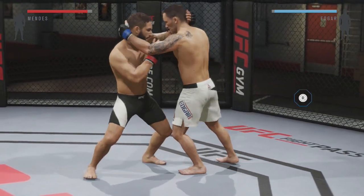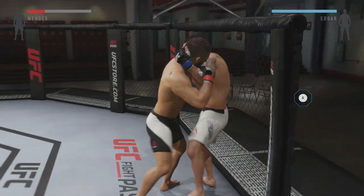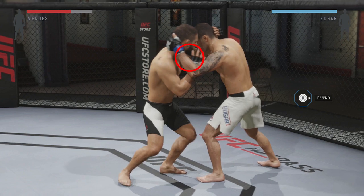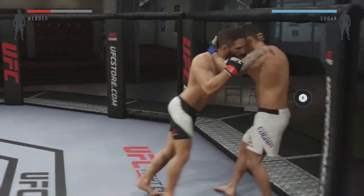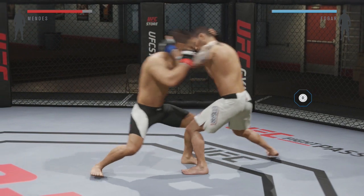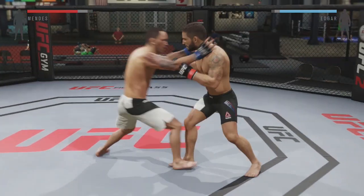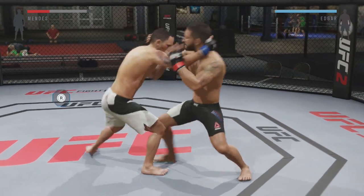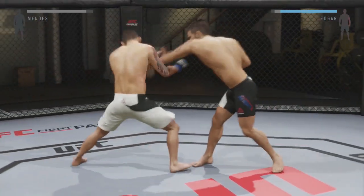Next I'm going to go over defending the Thai clinch attempt from single collar. When you get engaged in the clinch, single collar is the position you'll most likely be in. You can tell your opponent is trying to transition into the Muay Thai clinch when he places his hand on the inside of your elbow. The trick to defend the Thai transition from single collar is to press right trigger or R2 and flick the right analog stick in the same direction as the arm he's using. So if you see his right arm come towards your elbow, flick the right analog stick to the right. If you see his left arm, flick to the left.